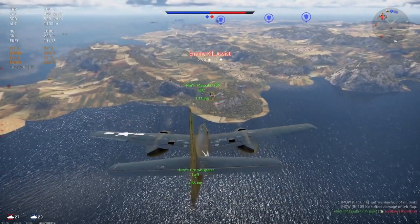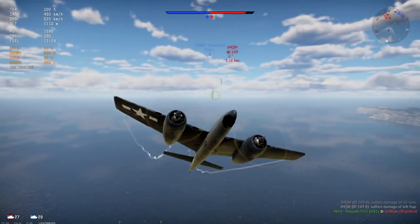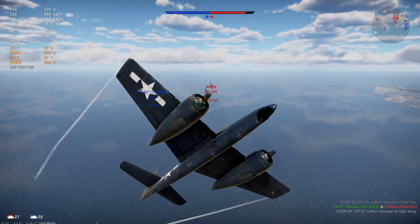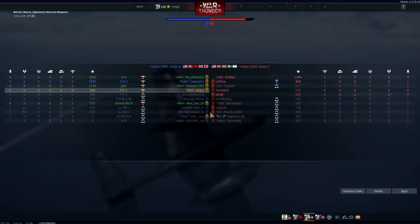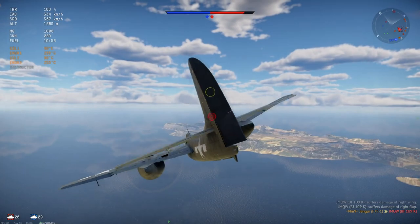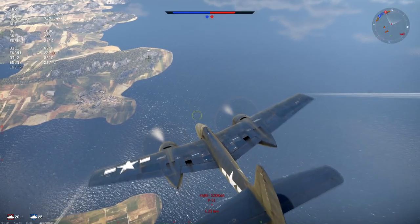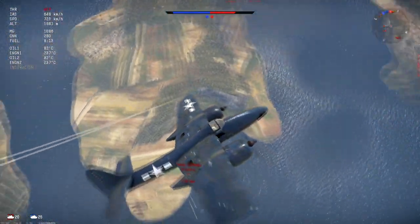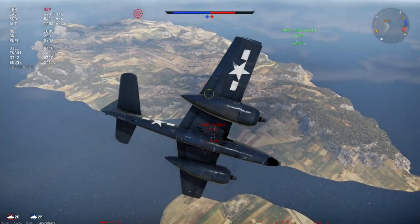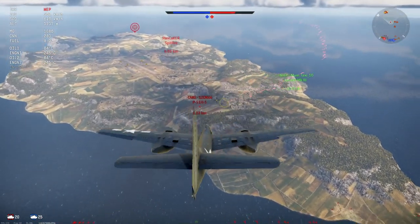The top speed in the dive is not magnificent, but for such a big plane it is not half bad either — 793 before she redlines and 860 before she rips apart. That is actually quite good for a big heavy fighter with double engines. There is a lot more drag on a plane like this, so she will never reach the 900-plus, 930 km/h of some of the Thunderbolts. But 860 is very good for a big plane like this.